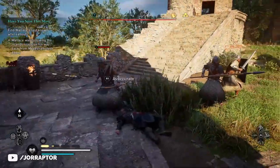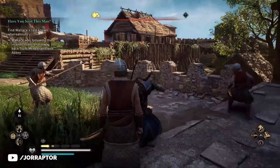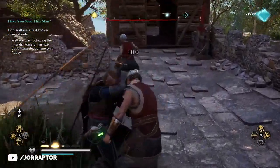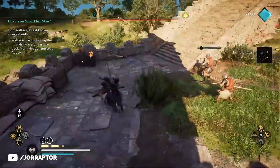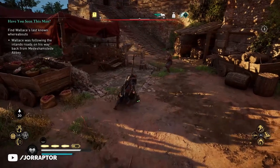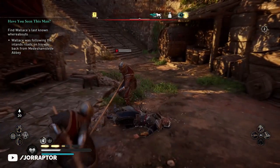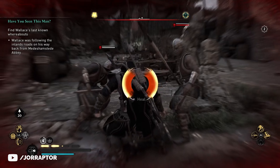If you hit the chain assassination button repeatedly during the first assassination you might kill another nearby enemy as well, so you can kill two targets with this tactic. One caveat: be careful when you activate it because if enemies are still attacking you, you will still be hit even while playing dead.